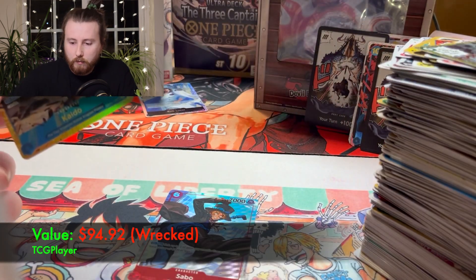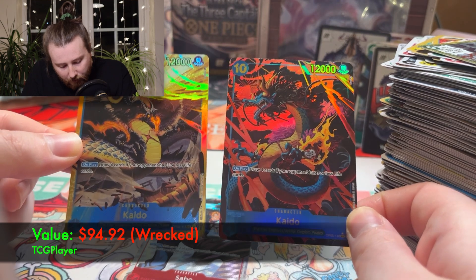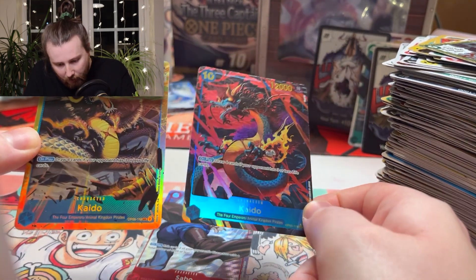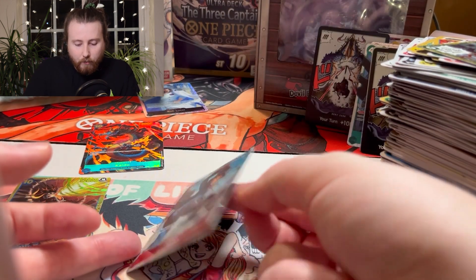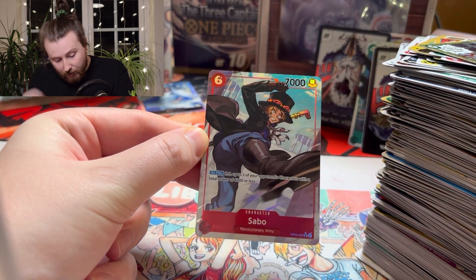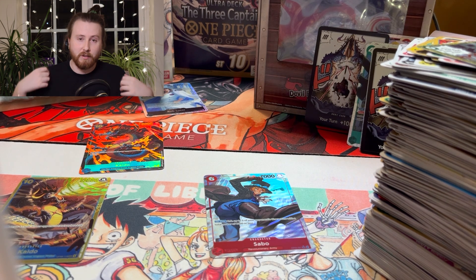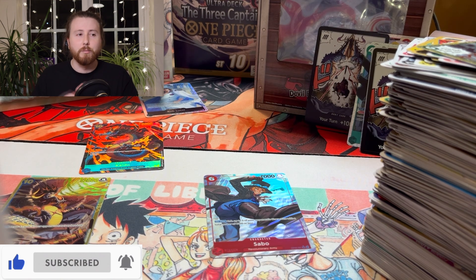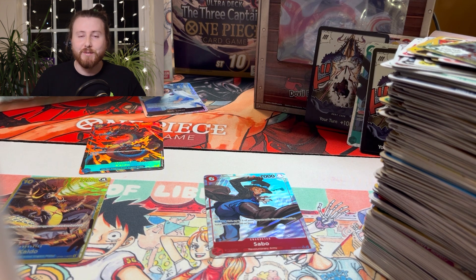And that is all for today. Here are the two Kaidos we pulled — I'm pretty sure this one is the rarer, bigger hit. Awesome, really cool — they'll be going straight into a sleeve. And finally, the Sabo textured card. Thank you so much for watching and sticking around. There's going to be loads more OP05 content — I've got six boxes on the way. If you enjoyed it, like, comment, subscribe. I appreciate all your support, and I hope you're getting some entertainment from these videos. Peace — catch you in the next one.